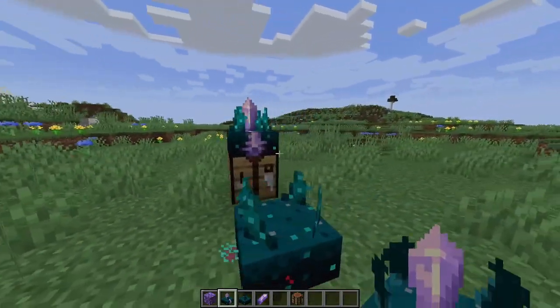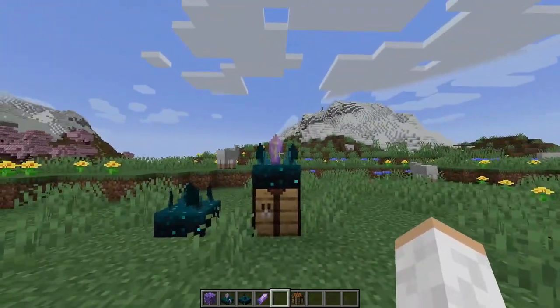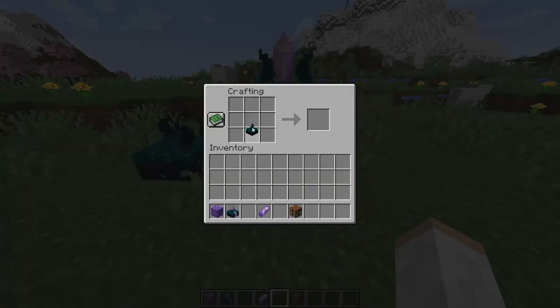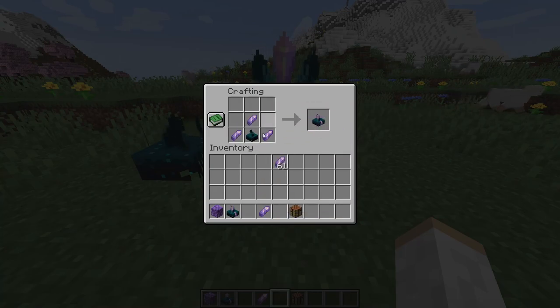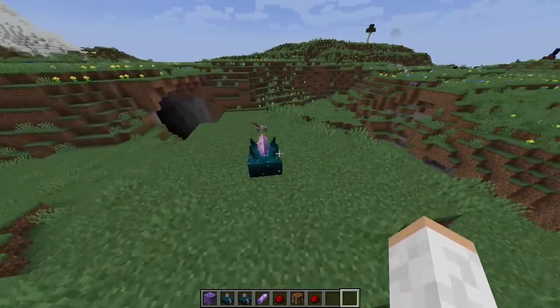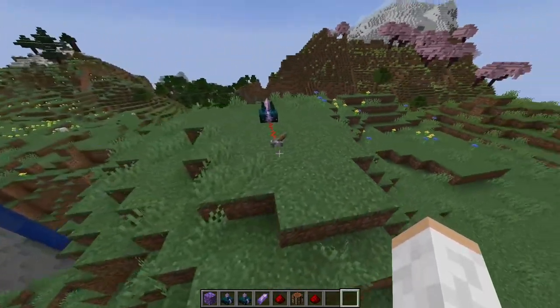It's got some cool new features we're going to go over. First, you might be wondering how do I get one of these? All you have to do is find one skulk sensor and then craft it using amethyst shards in a triangle formation, and you get the calibrated skulk sensor.